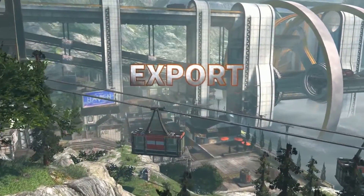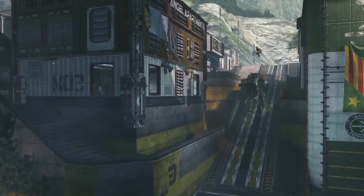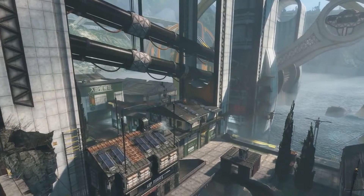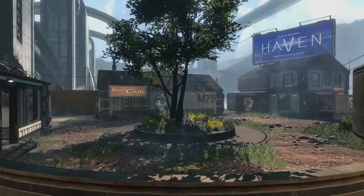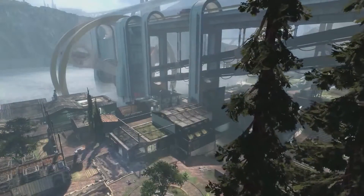EXPORT. Reminiscent of the gold rush boom towns from centuries earlier, the close quarters of this militia settlement allow pilots to use quick wall runs to gain speed and height to engage enemies from above, while titans use choke points and steep inclines to control the battlefield below.